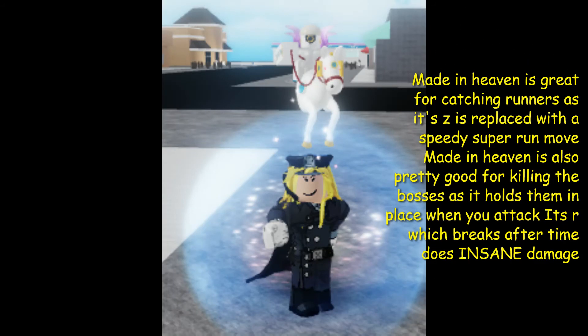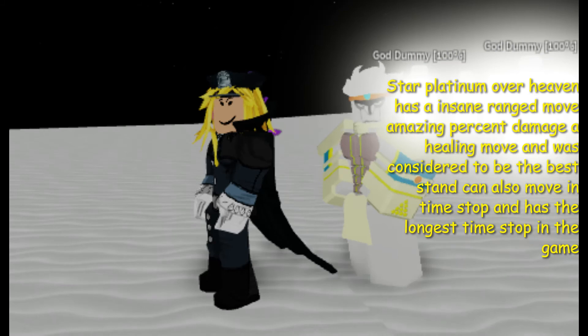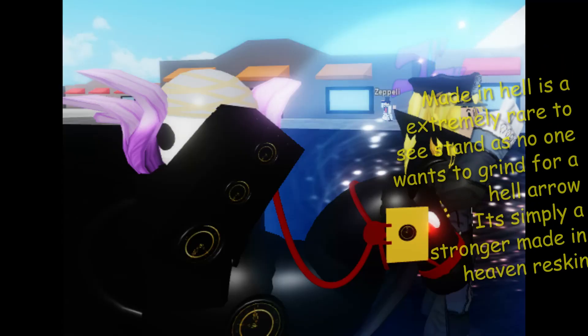Made in Heaven is great for catching runners as its move is replaced with a speedy super run move. It's also pretty good for killing bosses as it holds them in place when you attack. Its air move breaks half your health and does insane damage. Star Platinum Over Heaven has an insane range move, amazing percent damage, a killing movement, and is considered to be the best stand. It can also move in time stop and has the longest time stop in the game.